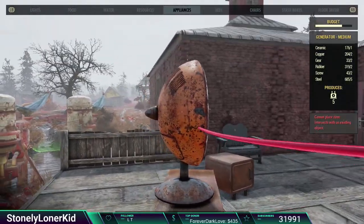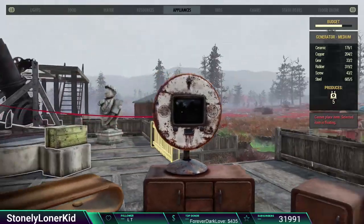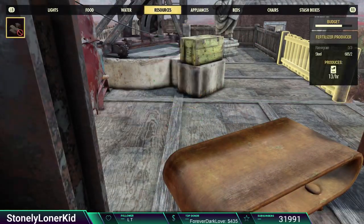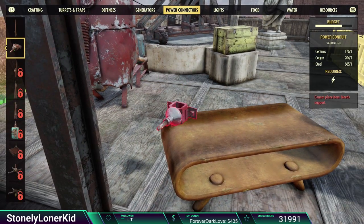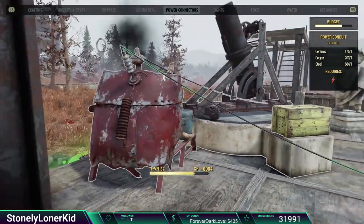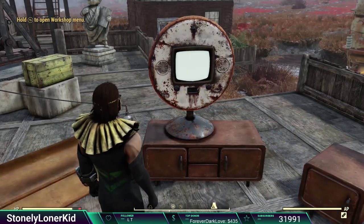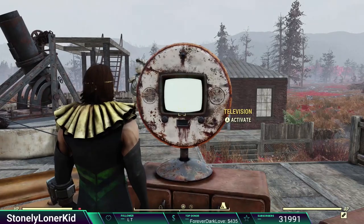My base is a mess right now — I've been testing a lot of new stuff out. Okay, so I'm thinking you can't put a wire directly to it, you probably have to put it onto a little pole. So let me put a little pole down real quick on the ground, connect that — there we go. We've got a white screen!